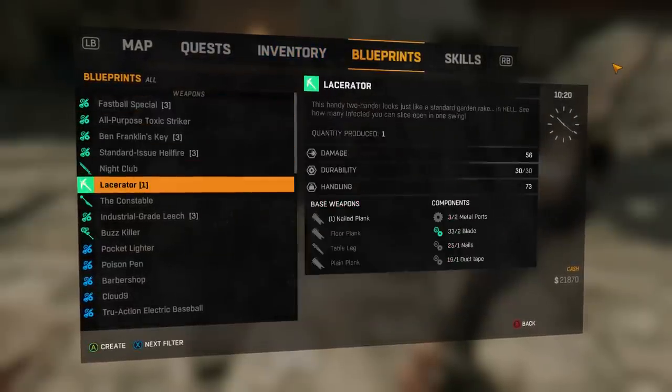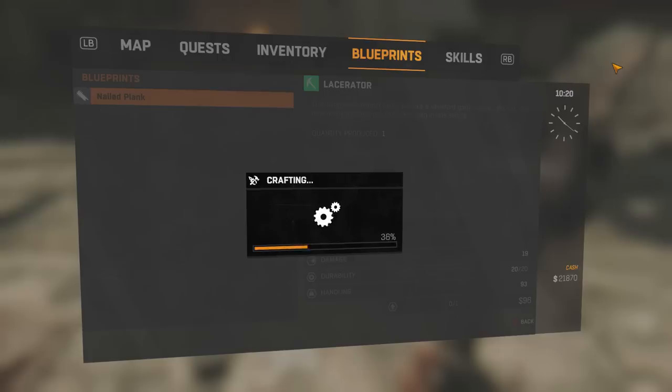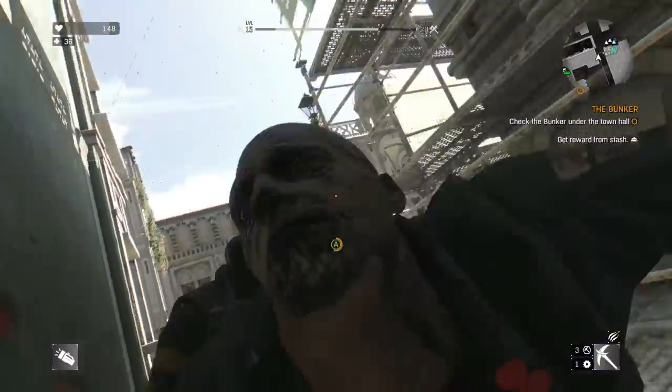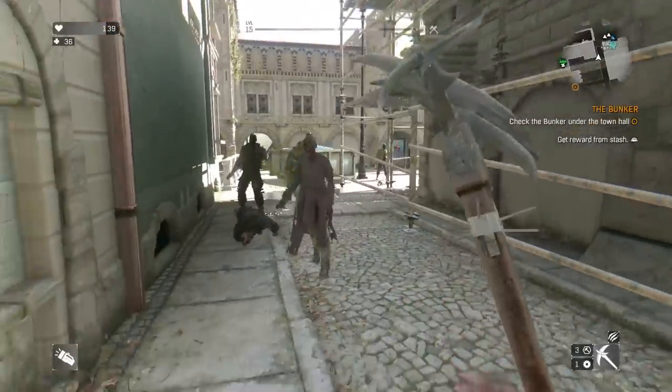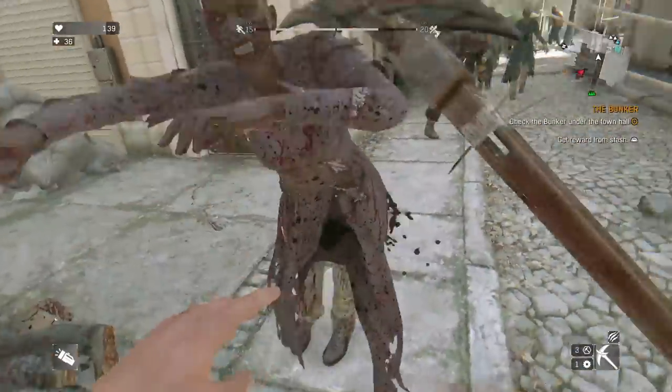Anyway let's try out one of the other ones. Got this one here — let's use our nail plank. But this is even weaker. This makes no sense. I'm going to do it anyway. There we go. I was wondering why that weapon was so good all of a sudden. There it is though — that's the weapon. Looks decent. Menacing. But it's crap.